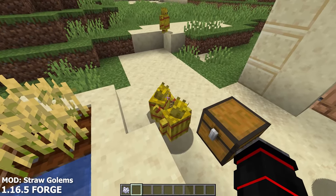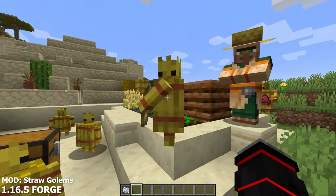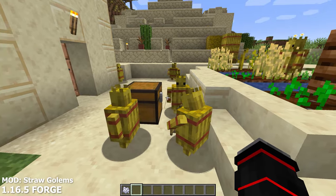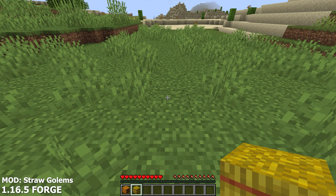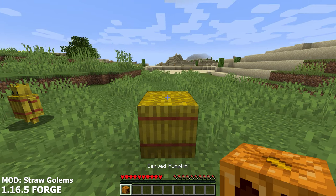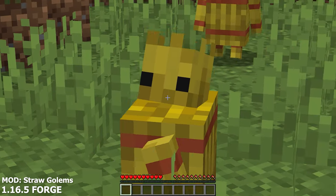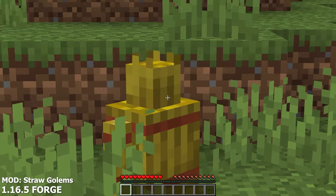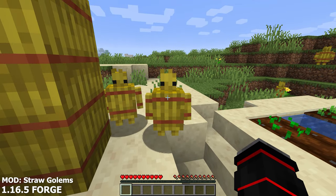The next mod we have is the Straw Golems mod. Straw Golems are a brand new friendly creature who help you do multiple things at once. In order to spawn a Straw Golem, you will need to first grow some wheat to make a block of hay. You will then need to retrieve a carved pumpkin. Once you have these two items, all you need to do is place the block of hay and then place the carved pumpkin on top, giving life to the brand new Straw Golem. These Straw Golems are very cute and provide usefulness.